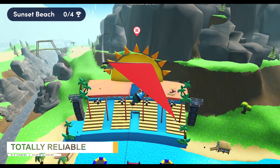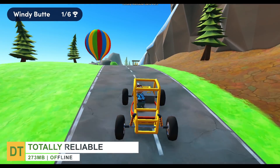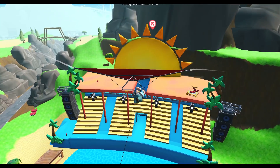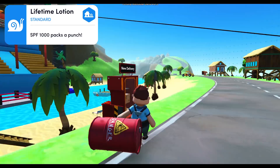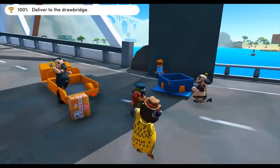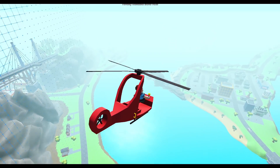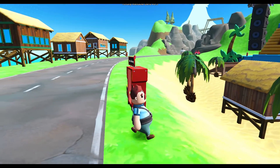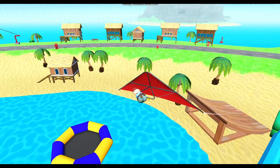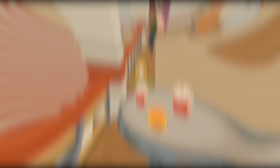Finally, at number one, we have Totally Reliable Delivery Service. It's a wacky, physics-based open-world simulation about the worst delivery couriers ever. It's a funny simulation where you control a courier to deliver packages to customers. The game features an online mode so you can play with friends. However, the physics will obstruct you more than help you — your job is to bring boxes from point A to point B, but there are plenty of modern machines to help you along the way.